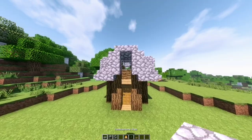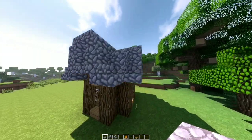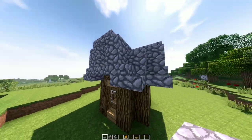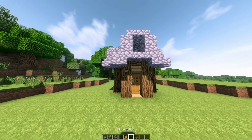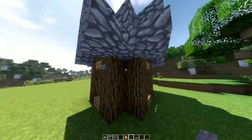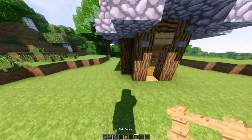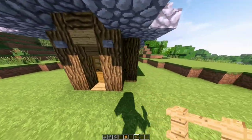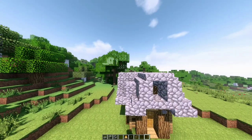On the outside, add a cobble slab on each side of the house giving it the shape of an A. Now add some stone buttons and place them on each log on the top. Comment down below how many times I said stairs! Grab some oak fences and add them in each corner of the house.